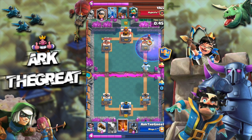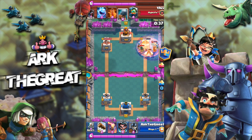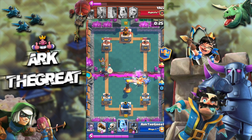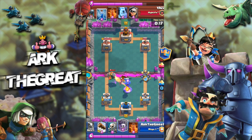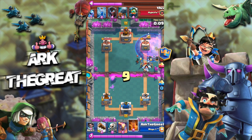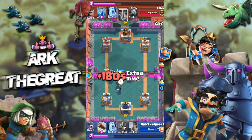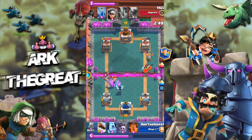We go aggressive again. We have to keep up the pressure because we want the dub and my opponent is over-committing a lot, so we want to punish him. He's spamming troops at the bridge because that is all his brain can do. We go aggressive again — he poisons defensively, but that's not gonna be enough. Our graveyard still gets a few chips in thanks to the RNG factor. He tries to bridge spam again, but I stop his battle ram easily and clean up everything with my electro wizard.